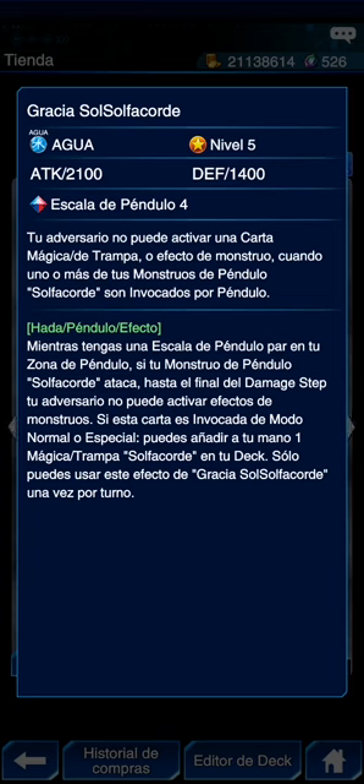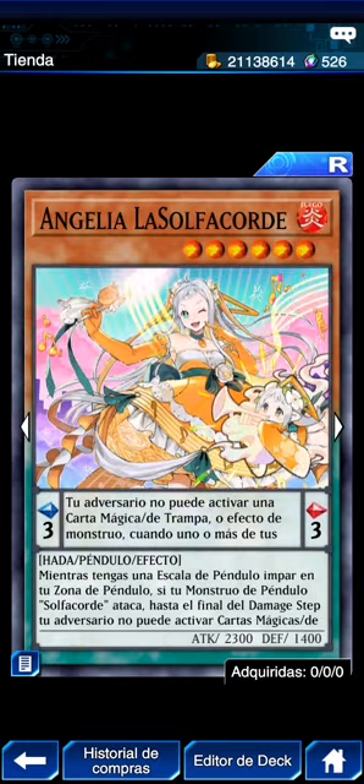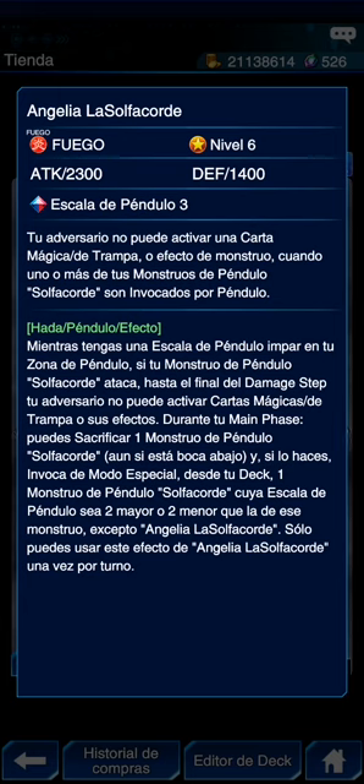Gracia: tu adversario no puede activar cartas mágicas, trampa o efectos de monstruo cuando uno o más monstruos péndulo son invocados por péndulo. Efecto de monstruo: mientras tengas una escala par, si tu monstruo péndulo solfachord ataca, hasta el final del damage step tu adversario no puede activar efectos de monstruo. Si es invocada en modo normal o especial, puedes añadir a tu mano una trampa o mágica solfachord de tu deck — hay una que vale la pena. Aquí tenemos a Angelia. El adversario no puede activar cartas. Escala impar. Si tu monstruo ataca, el adversario no puede activar cartas mágicas o trampas durante tu main phase.